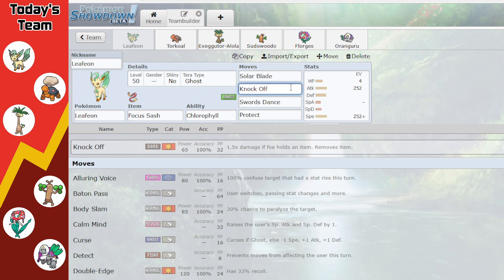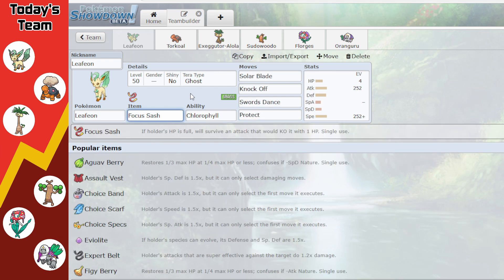We also have Knock Off for getting rid of opponent items and giving Leafeon a little type coverage. Swords Dance further boosts our damage, and Protect saves us in case there's a Fake Out, since we're using Focus Sash — we really don't want to be hit by stray priority moves and get one-tapped because this Leafeon has no real HP investment. We also have Tera Ghost on Leafeon to dodge all Normal-type attacks, with Fake Out being the biggest one.